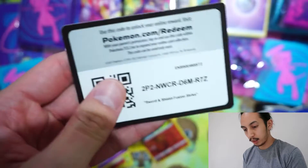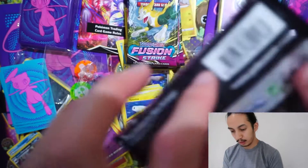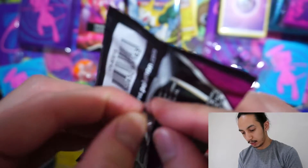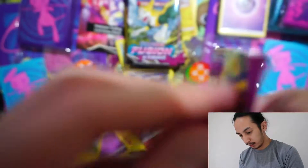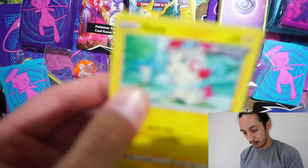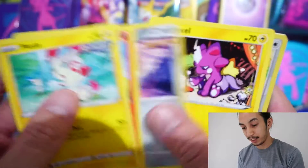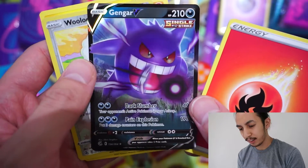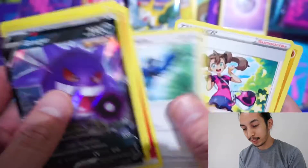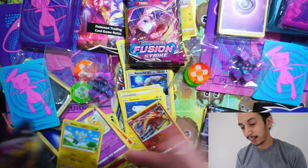Okay. Code card. Straight to the holo. Looking for a full art — anything. Plessle. I have a 100% Plessle in Pokemon Go which I use in battles. Finally! Ooh, Gengar! So the Pokemon Center ETB already won this because we didn't get any full art cards from the regular ETB. Gengar — wrong Gengar, but still.